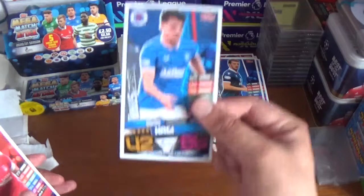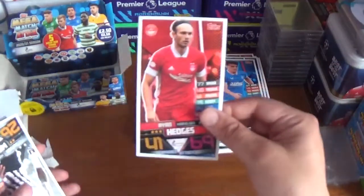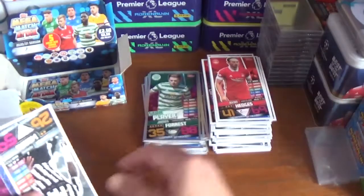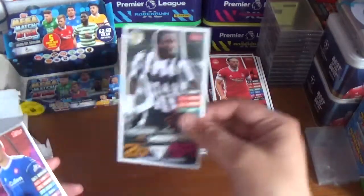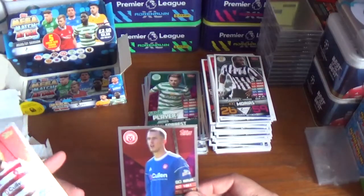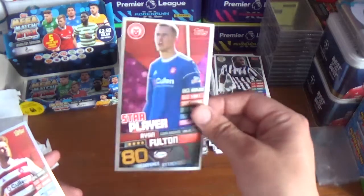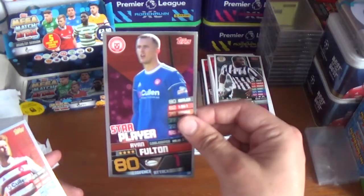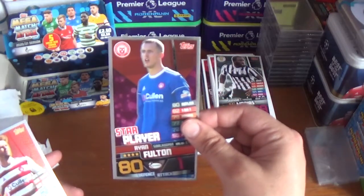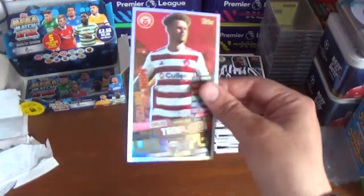Penultimate pack: rising star Yanis Hadji of Rangers, Ryan Hedges of Aberdeen, Junior Moraes of St Mirren. A couple of Hamilton Academicals shinies: star player Ryan Fulton the goalkeeper and a Man of the Match for David Templeton.